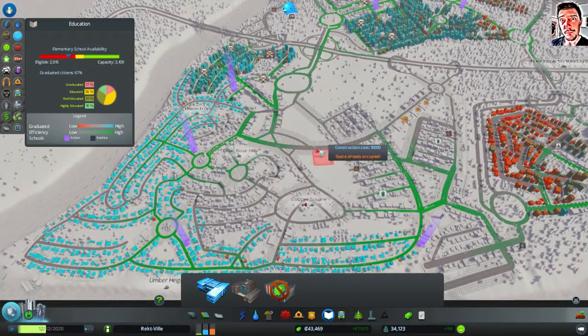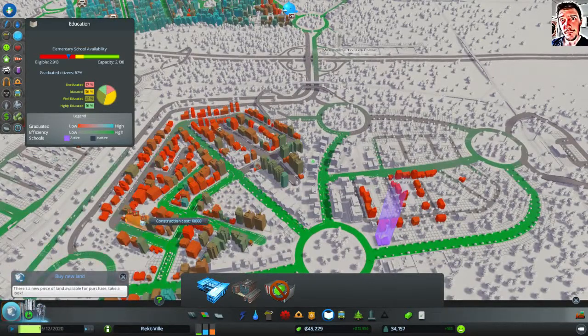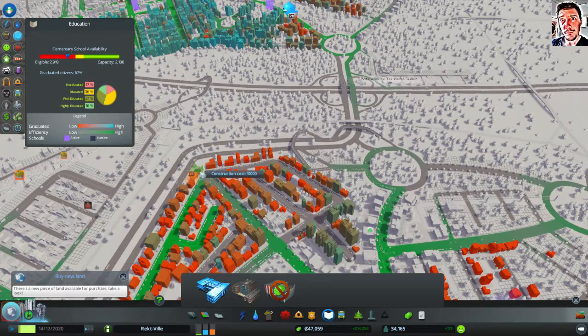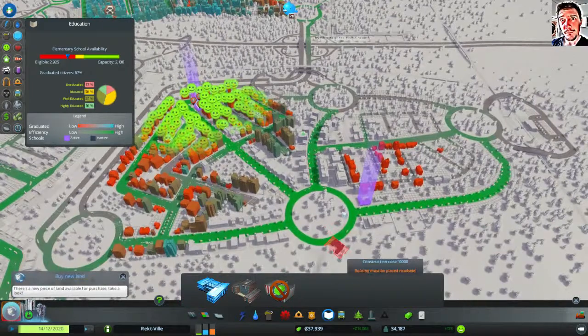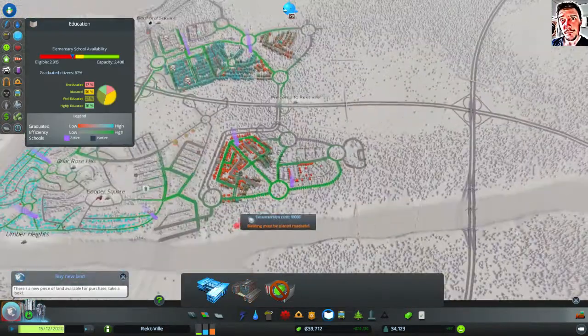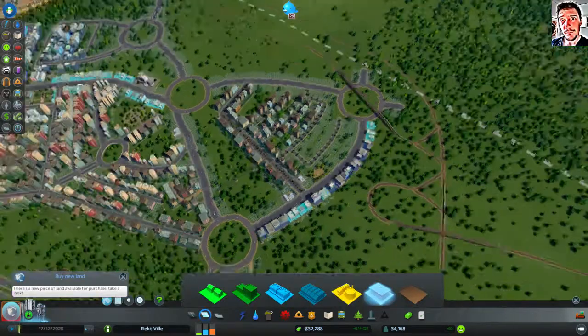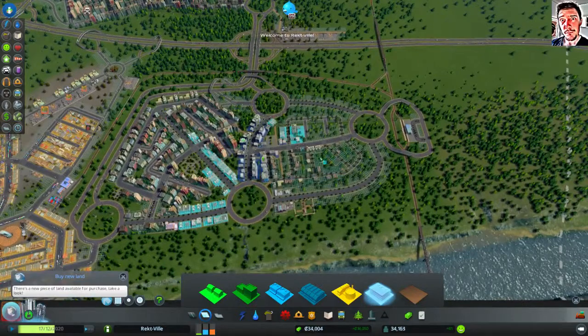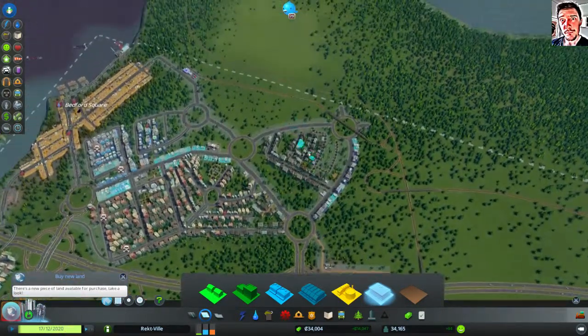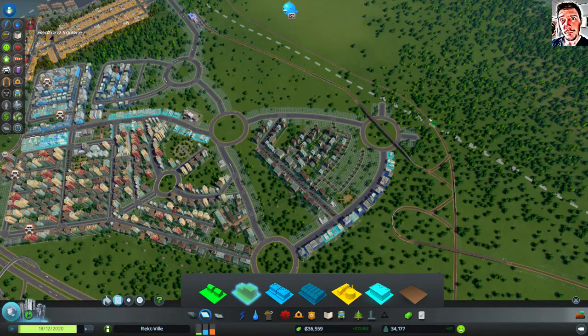I could have one over there — should be okay. This part could use an elementary school. Like that. I still haven't zoned this yet. I am building new areas all the time but never really zoning them completely. But that's what the SmartQ tool is for. Let's do like that.